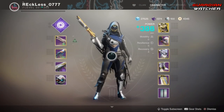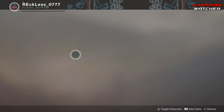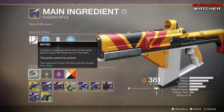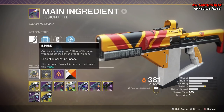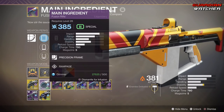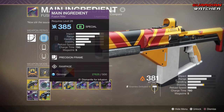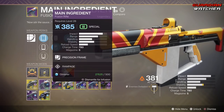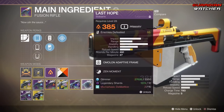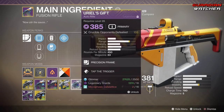One thing I noticed besides the weapon changes — take this Main Ingredient for example, it's 381. When you come down to Infuse, it says the maximum power this item can be infused to is 600. When you look at another Main Ingredient that's a little bit higher to infuse, all you need is 500 Glimmer. However, since Update 2.0 is active, it went back to Destiny 1 style. So I can actually infuse any of these weapons into my Main Ingredient that's a 381, but depending on what weapon it is, depends on what I actually need to upgrade it.